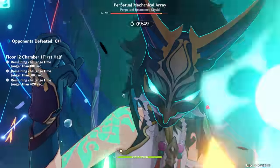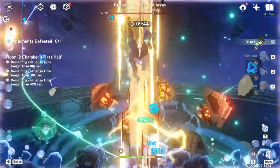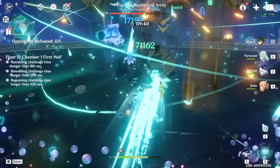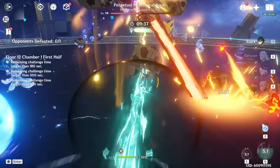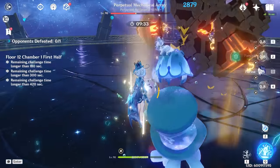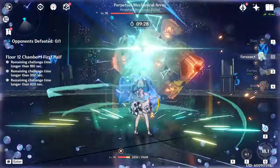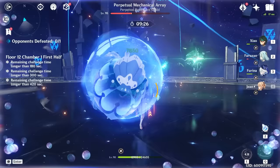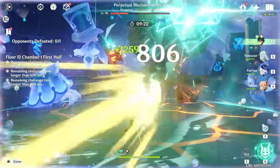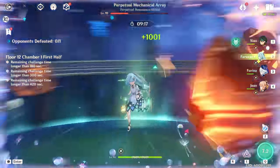Xiao is a character we're all familiar with. He's an Anemo hypercarry who relies on his elemental burst, and you'll build a team that primarily focuses on increasing his personal damage. Though not required, you'll usually have a shielder to protect him. One of the benefits of having Xiao is that artifact farming is relatively easy — even with a standard 2-piece and 2-piece for Anemo and attack bonus, his damage is still quite strong.